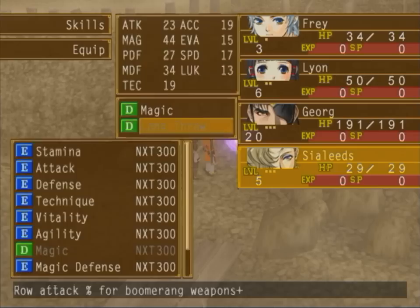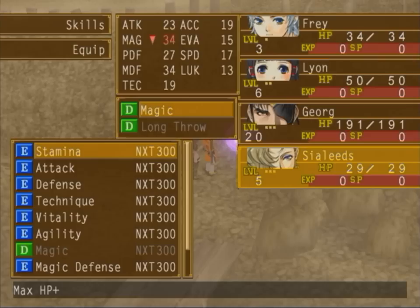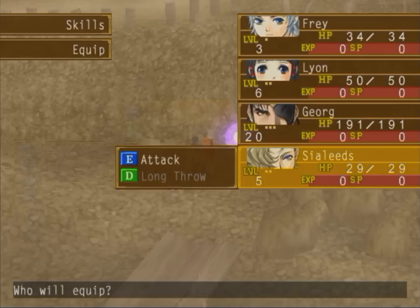Before I get into that, Siléads has one as well, called Longthro — row attack percentage for boomerang weapons. It basically means there's a random chance that it will trigger, and it'll actually cause her attack to hit an entire row rather than just one enemy. And magic here, I actually want to change this because her magic probably won't be all that useful for a little while. So I'm going to put her on a bit more useful ability and give her a bit more damage. And there we go.